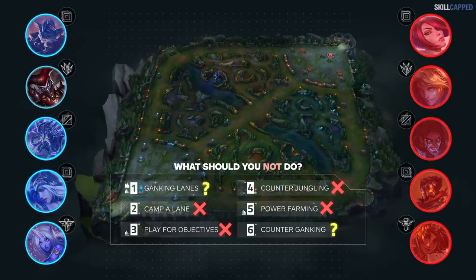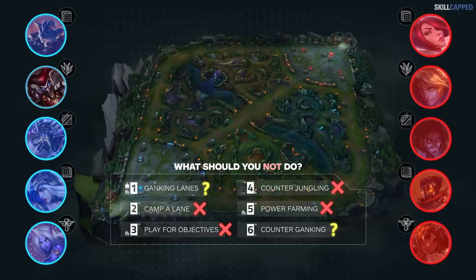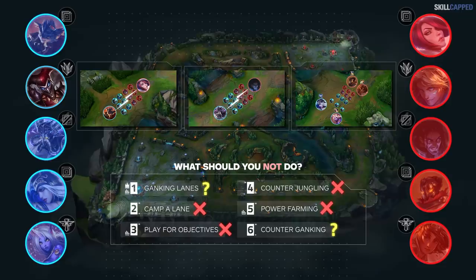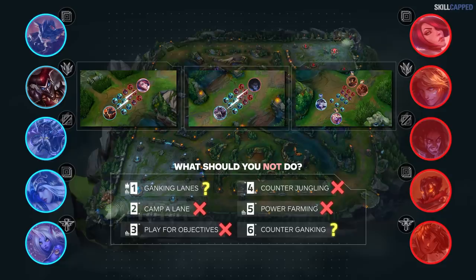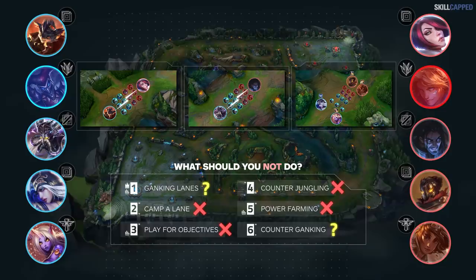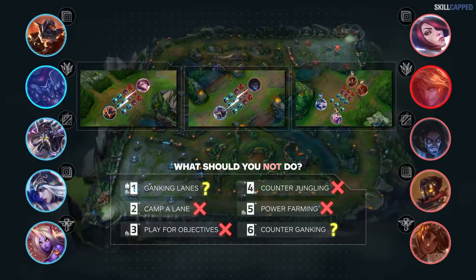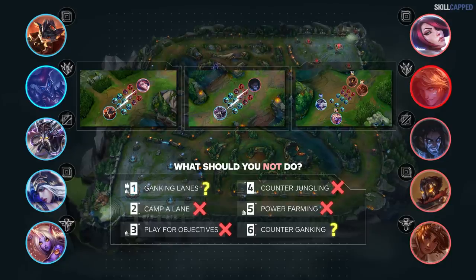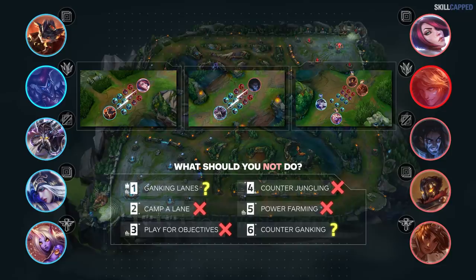Every single lane is super volatile — two melee matchups in top and mid, and two super poke-heavy bot lane duos. Drafts like these occur fairly frequently, and noticing them and adapting correctly is crucial for success. Not only are the matchups volatile, but the enemy has a gank-heavy jungler in Shaco. This game will very likely boil down to whoever ganks more of these volatile lanes or counter ganks the other. Spending too much time farming in these types of games can very easily lead to three losing lanes and forfeiting.